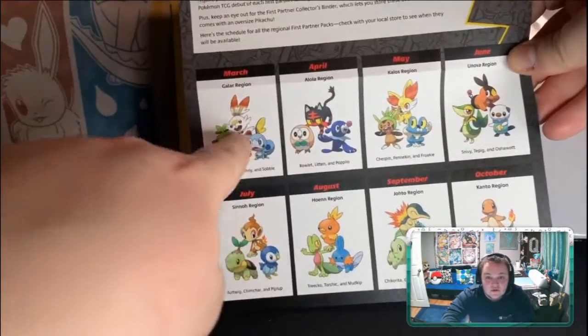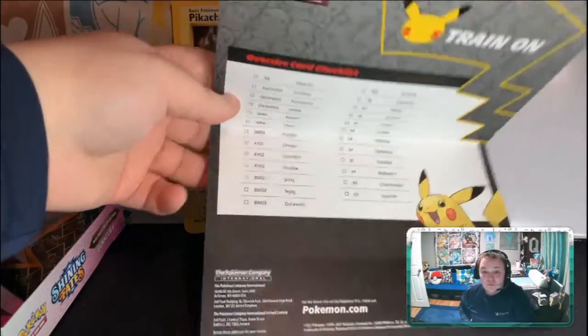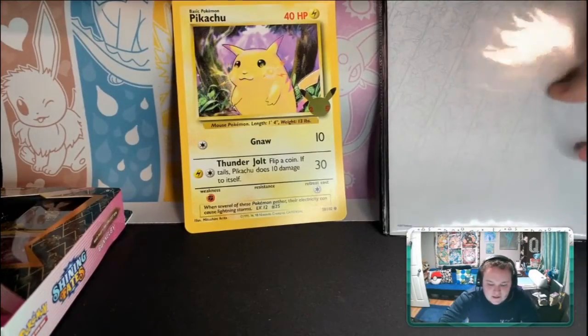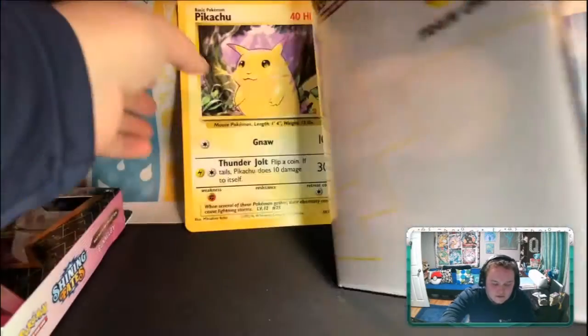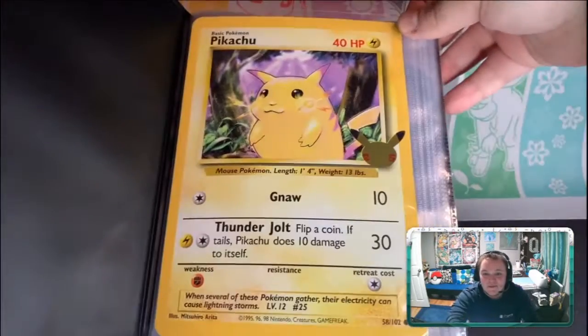This retails for $10. You get a little schedule too — this month's the Galar region, and they're going backwards chronologically. You can check them off as you go. Your binder comes with, I think, 30 pages, and you can put your card right in the sleeve. Perfect!